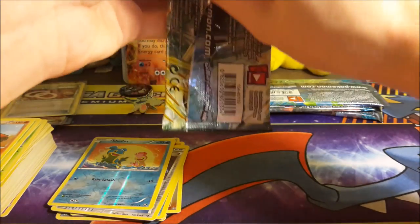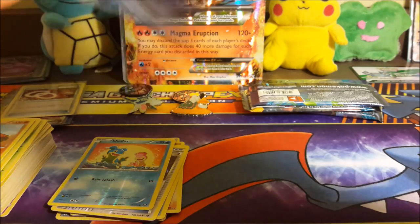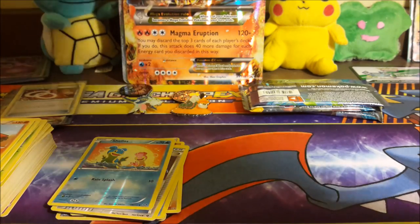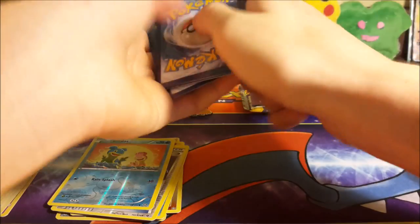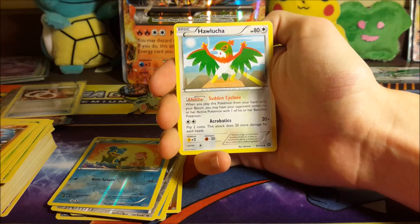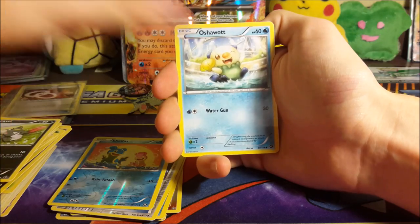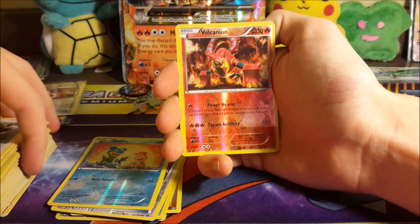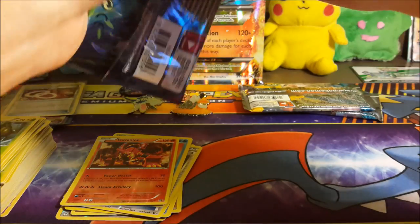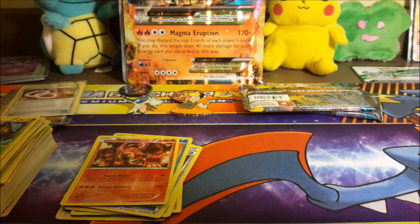We've pulled no EXes, no GXes, and no holos — we've only pulled BREAKs as any kind of pull, other than maybe a reverse rare. No holos at all is very very weird. We got Araquanid, Hawlucha, Duosion, Drifbloon, Sneasel, Oshawott, Fletchling, a reverse Volcanion that is a rare, and then a regular rare Galvantula. It's happening again — hopefully we save our two pulls for the last three packs.